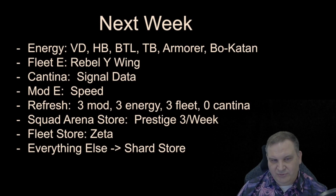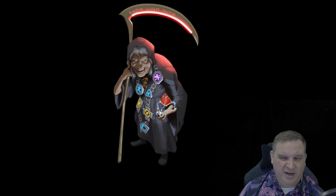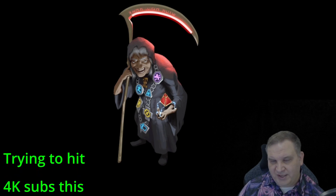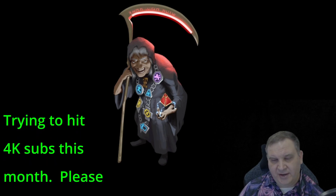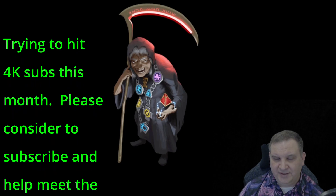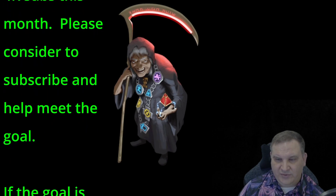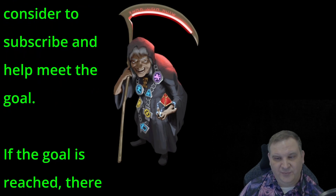Fleet store — we're just buying Zetas or occasionally feeding the Shard Shop. Everything else is going into the Shard Shop. I don't have anything else prepared for this week's update. We've talked a lot about the future plans in the last few videos, even the long-term planning. We've been buying the Hermit Yoda out of the shop and almost have him unlocked and started. So not really a whole lot more different long-term planning — the next few weeks is just going to be grinding out these relic levels and continuing on the journey.